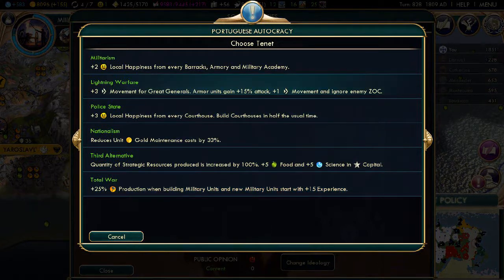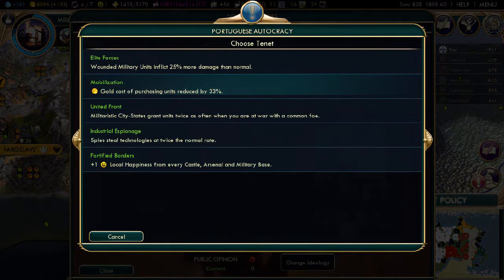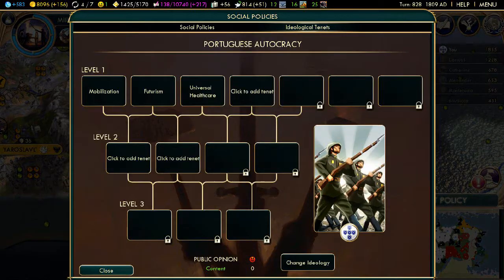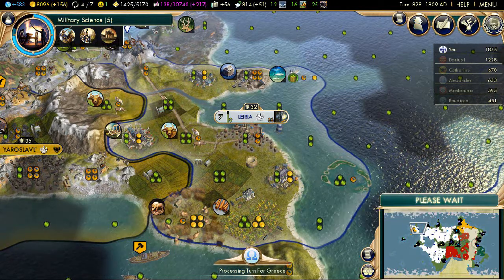That is very handy. Lightning Warfare, when you get to landships, is incredibly useful. But I haven't got to landships and I don't tend to use lots of landships, so probably not the best thing to do. I'm actually thinking to go for another level 1 tenet and now go for Mobilization, because it makes buying units cheaper, which is what we're going to do.